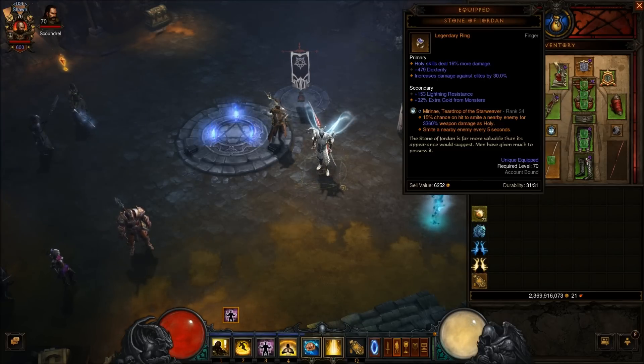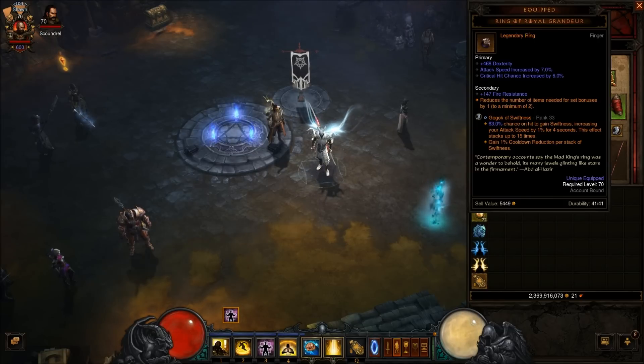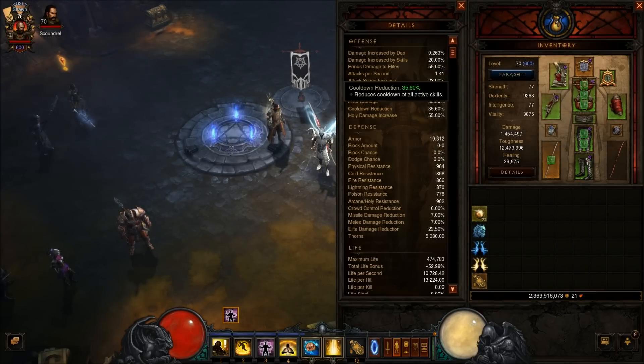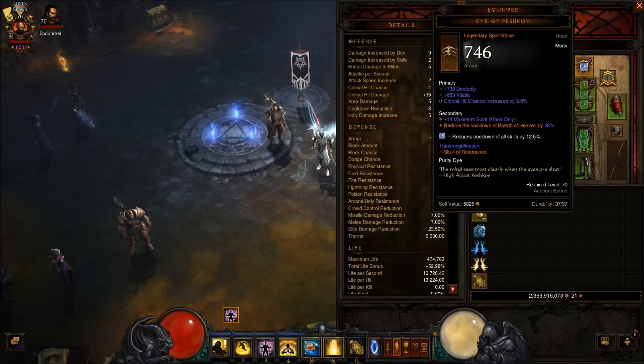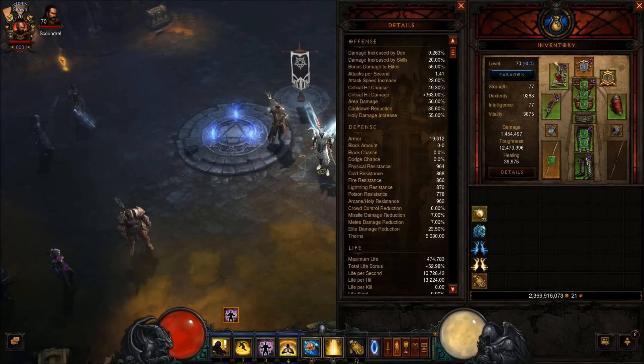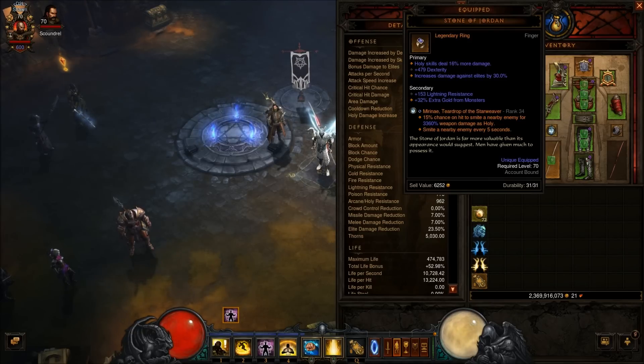I'm using a Stone of Jordan, which isn't too great. For the gems, I'm using a Gogok of Swiftness — attack speed is good, cooldown is good. You want enough cooldown to give you 100% cooldown on Breath of Heaven; more is bonus. And then a Mirinae — it's a huge amount of damage and it procs a lot when you're going.